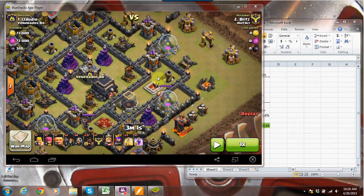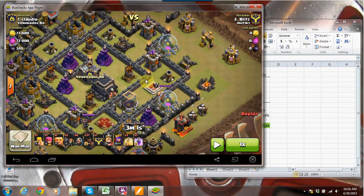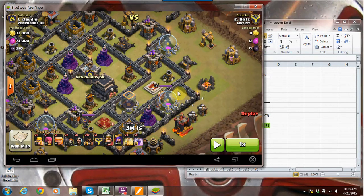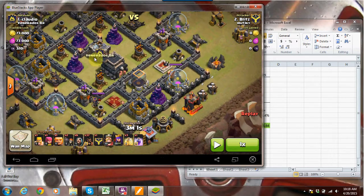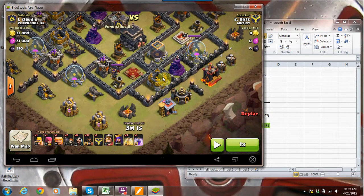So that was efficient — a good trade. Five defenses, clan castle pull, and traps negated for one spell and 40 housing space. That satisfied me. A normal clan castle pull is worth about 10 to 15 housing space anyway, so that just adds even more value onto it.